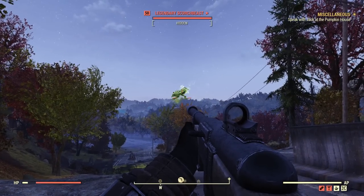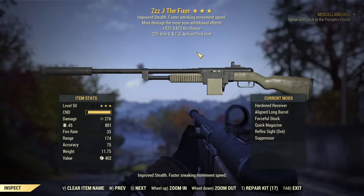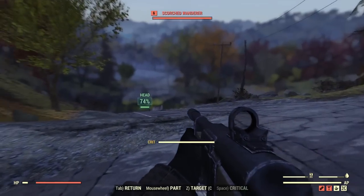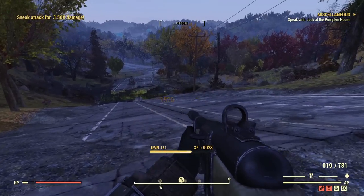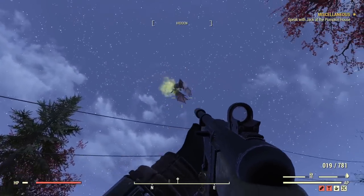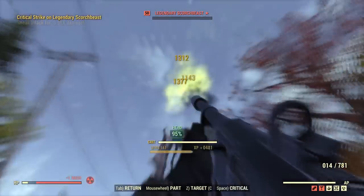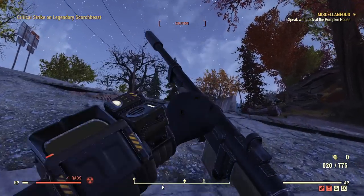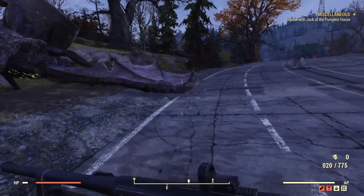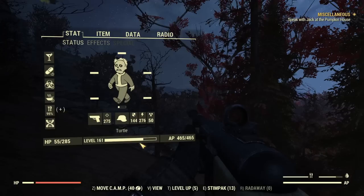We have another Legendary Scorch Beast. Let's do the test with this beauty — the Junkies Fixer, which is modded for semi-auto and low AP cost when firing. The accuracy is slightly lower than normal sniper weapons but still very good with the amount of perception I have. And wow, that's insane — I didn't even burn AP at all, just a little bit of usage. That's pretty crazy.